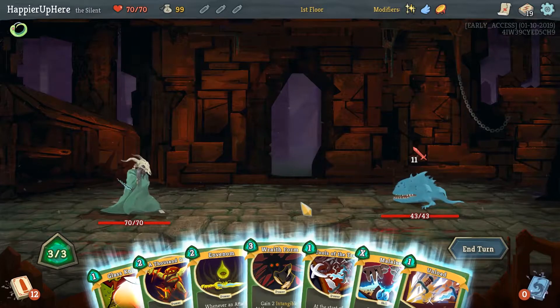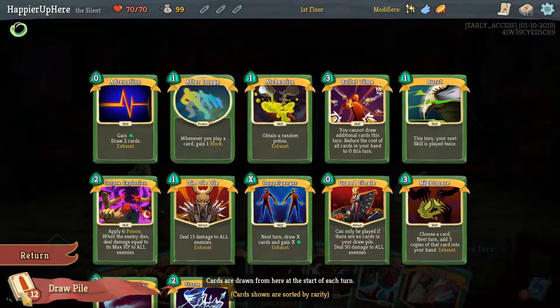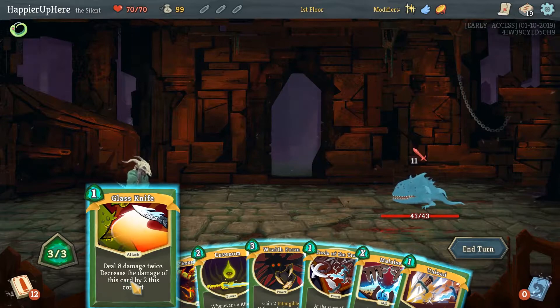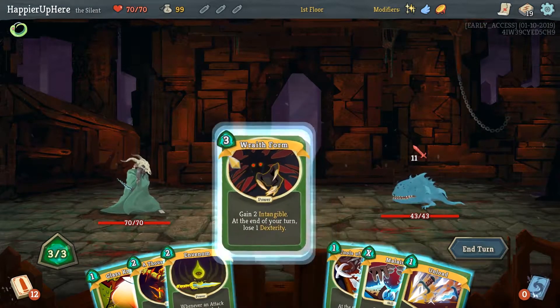Some damage here — no way of defending. I'm thinking of just doing Wraith Form and trying to figure out a different way of killing, but maybe that's a little too extreme. We can do Glass Snap. Let's just avoid taking damage — there's no way we can defend, so I'll just do Wraith Form here.